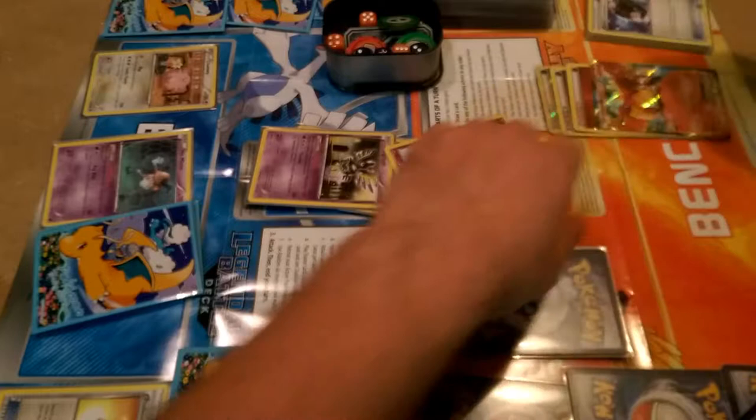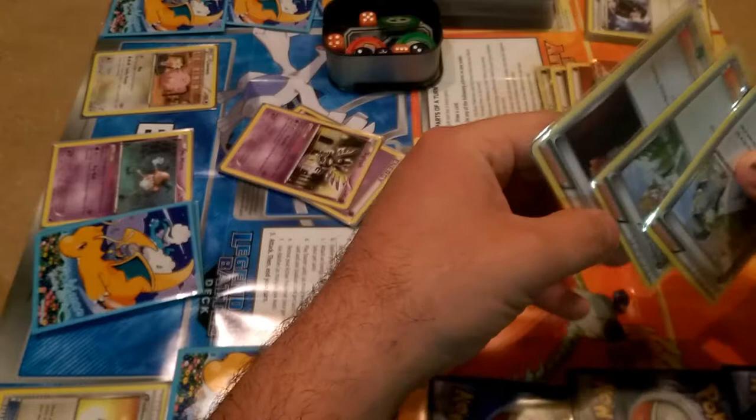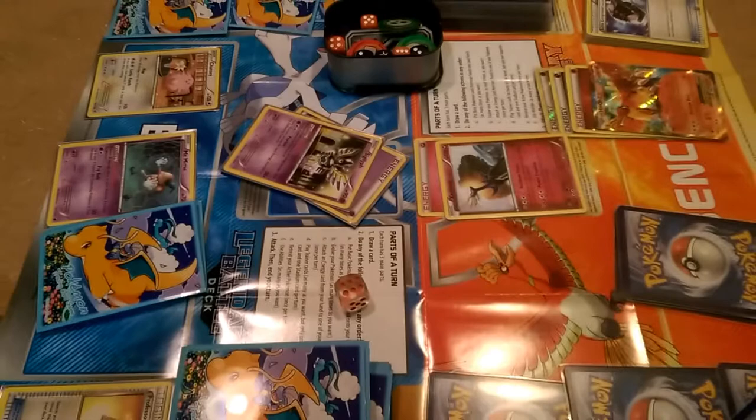For good measure we'll put a Fairy Energy on the Xerneas. We can't retreat quite yet and we already played our Supporter, so we're going to go ahead and pass.